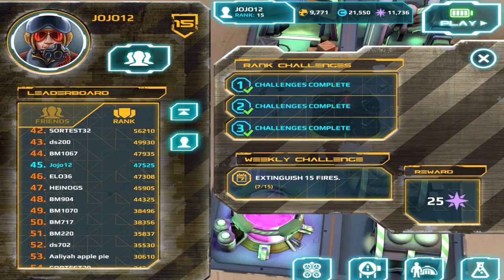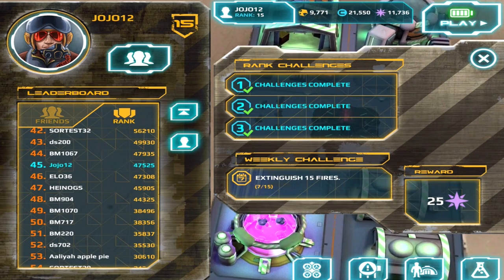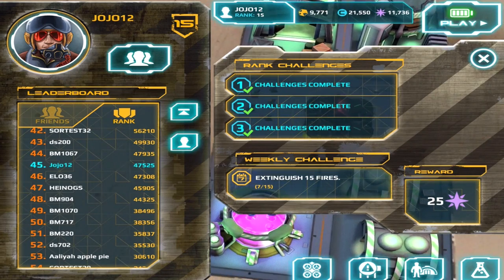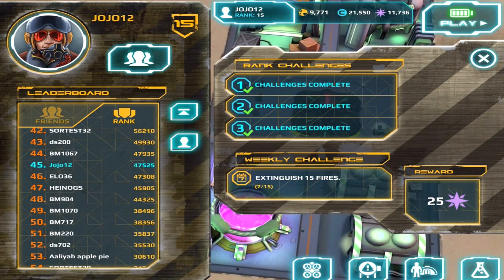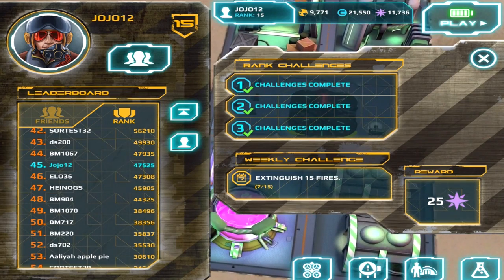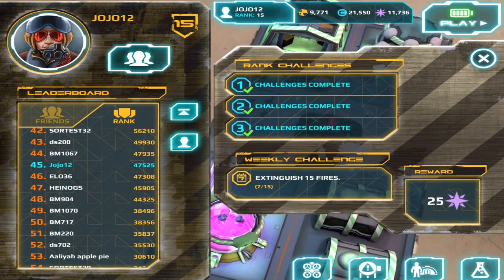We also have rank challenges. Every week we'll update a weekly challenge. This weekly challenge is to extinguish 15 fires. If you do that, you earn 25 AR credits, which is alien resources to help you go in and craft more alien technology.